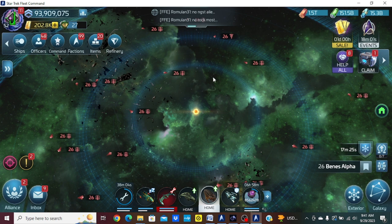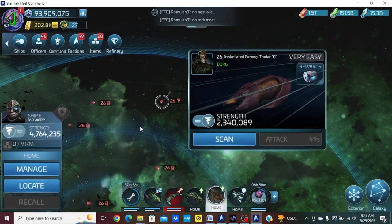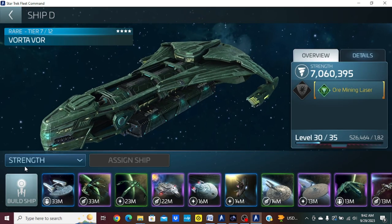How you get access to one of them is by taking out one of these Ferengi traders. These Ferengi traders have what's called a latinum antique. You can use the latinum antique in the board refinery. Let me send a ship out — I want to show you a strategy I've used in the past.